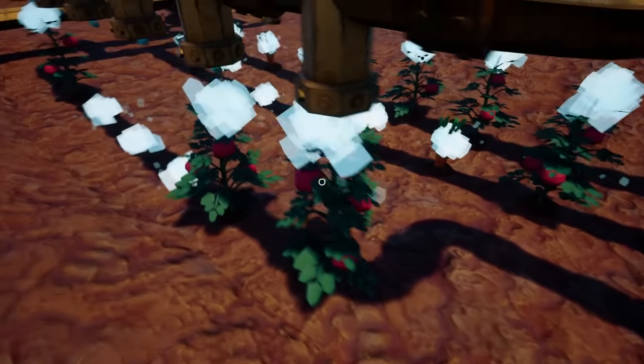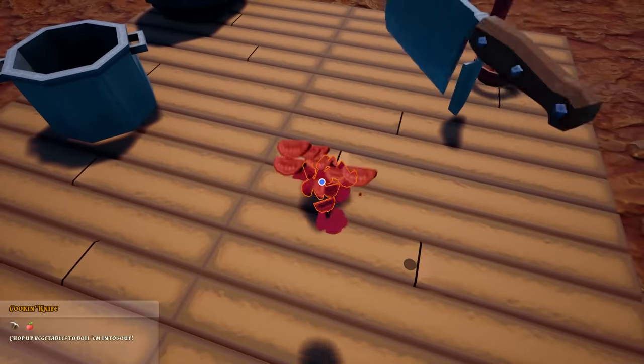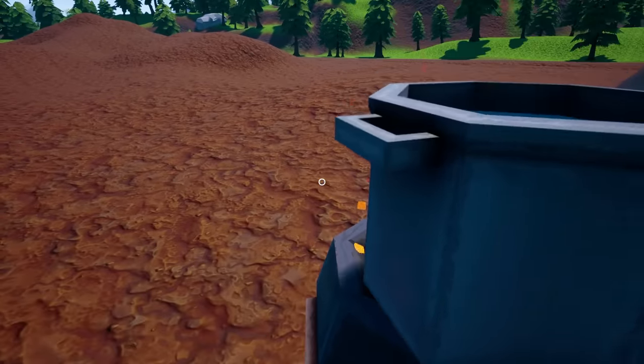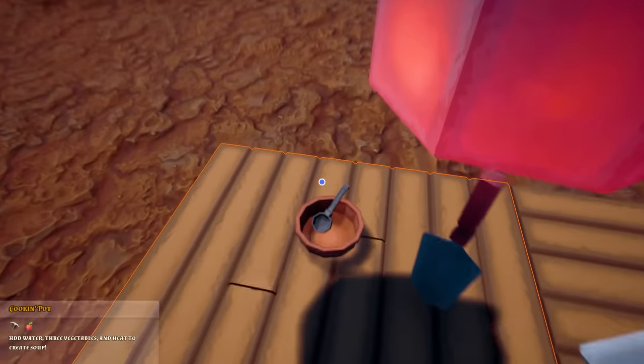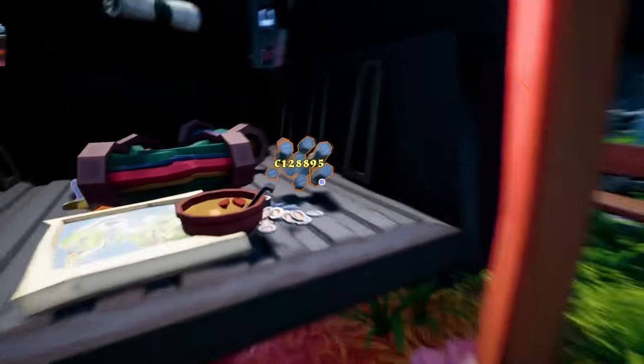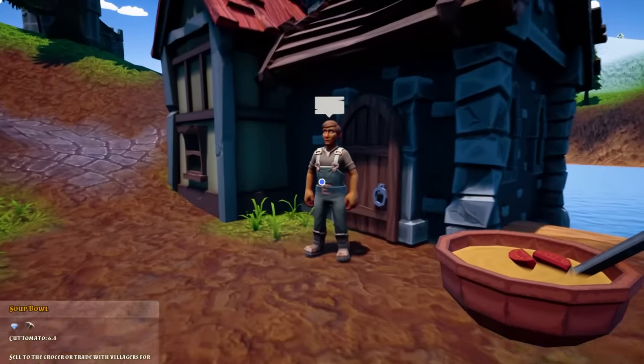I'm also hoping that some of these tomatoes are ready — they are. So I can cut them, pot them, water them, and then cook them. We got a nice bowl of tomato soup — we'll just dump it into there. Just that made this — so I'll give this cup of soup back to our friend here.